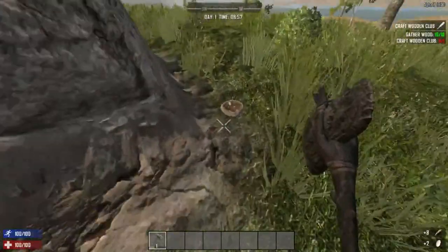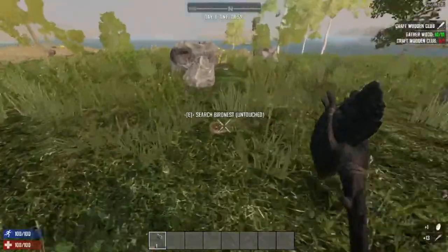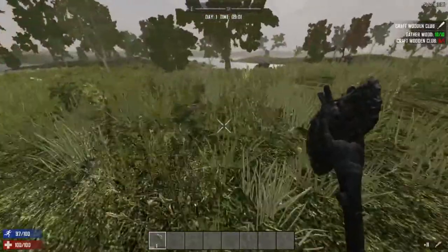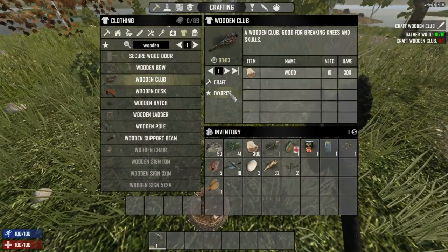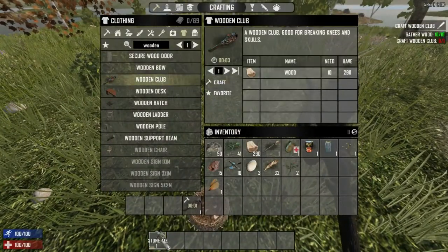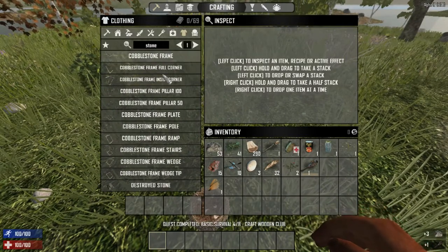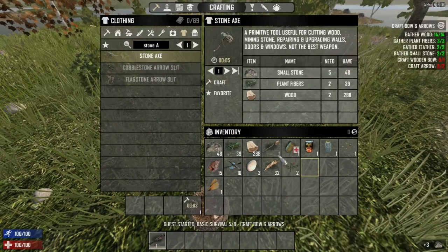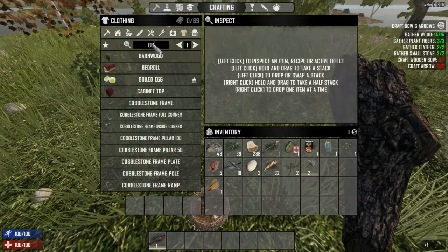We do need the chrysanthemums because they're good for drinks. Look at all these bird's nests - I'm going to have to loot them. Let's go back and make the wooden club right here because we'll need that to melee with. We should scrap the stone axe and make another one.